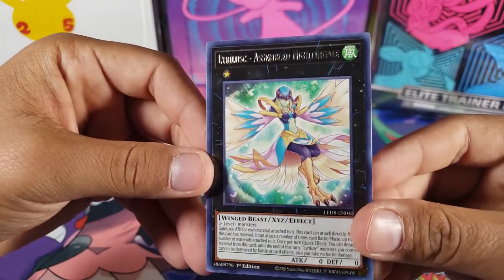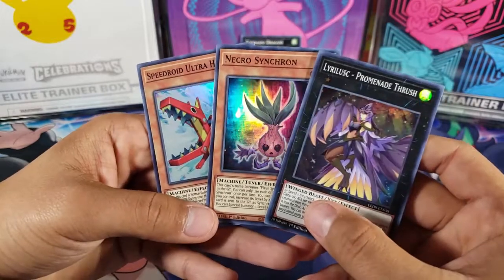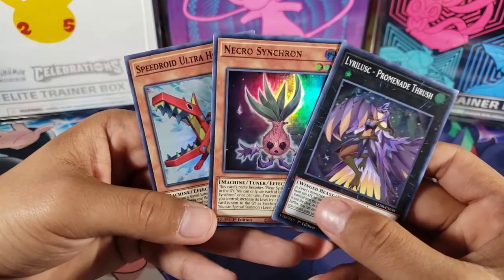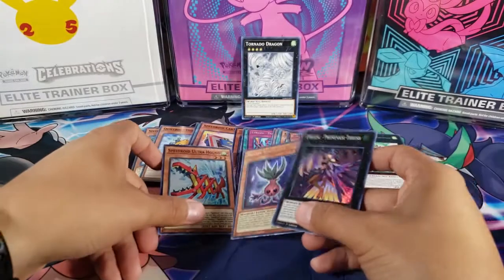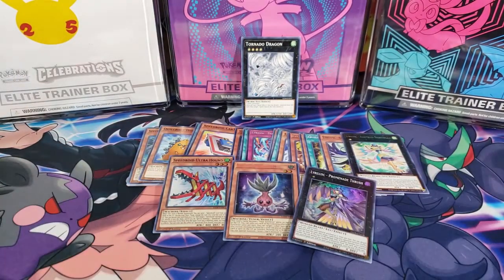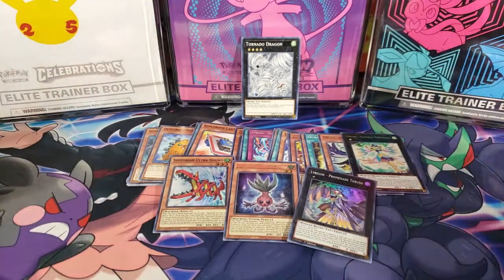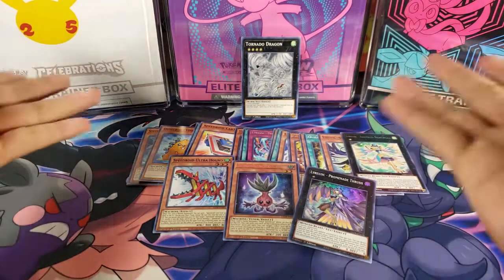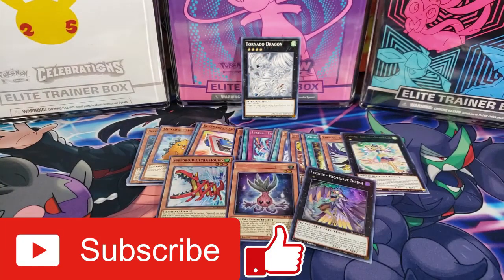So these are the three holos we got out of three double packs — one holo in each, which is kind of funny. I don't know if that's guaranteed or not, probably not, but I got lucky. Shoutout to the Tornado Dragon too, I really liked that card. That's it for this opening — I hope you guys enjoyed it. I like opening packs, looking at the art, and it's something new for the channel. Let me know in the comments what I should open next. Hit the like button, subscribe, and stay tuned. Thanks for watching — peace out!